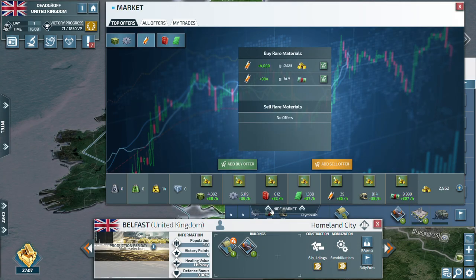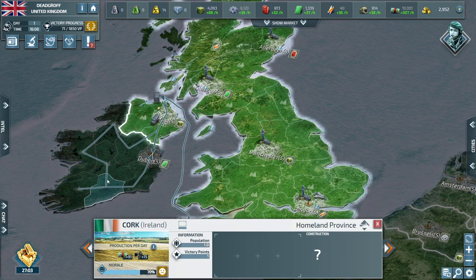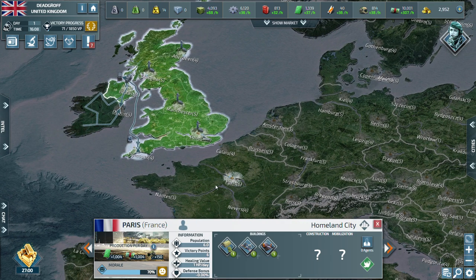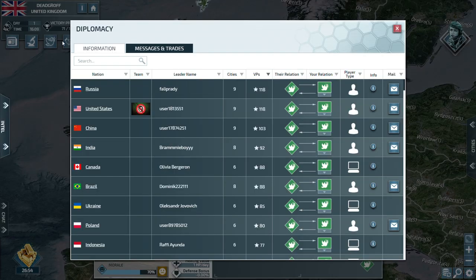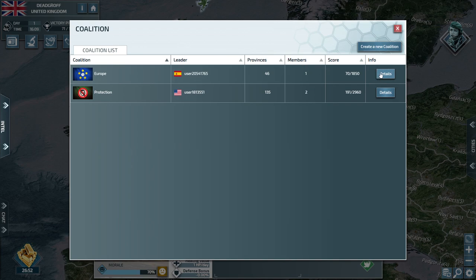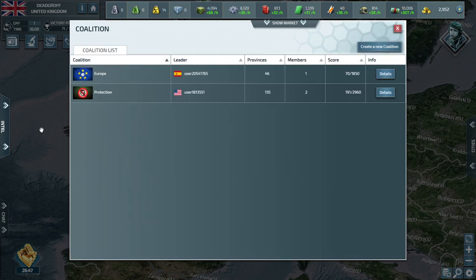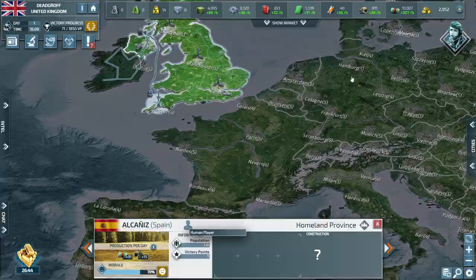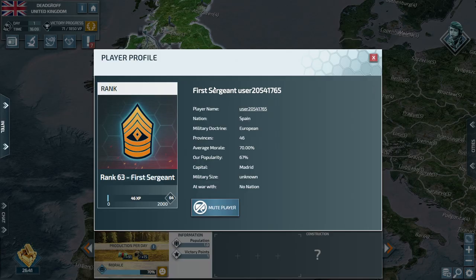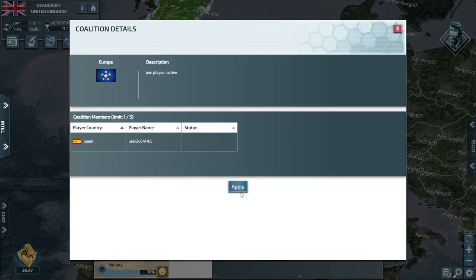I've already launched my invasion on Ireland. I'm probably gonna invade France as well. Let's check his rank — rank 18. Let's see this European coalition. The Spanish player is rank 63 — let's see, I'm gonna apply to his coalition.